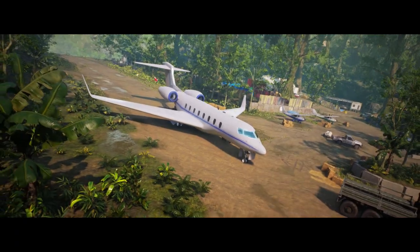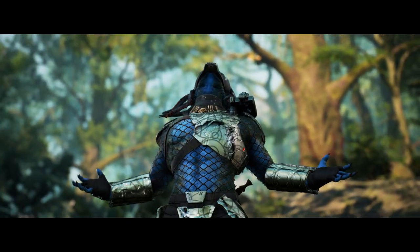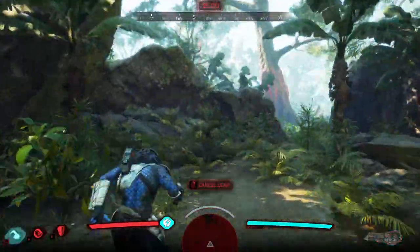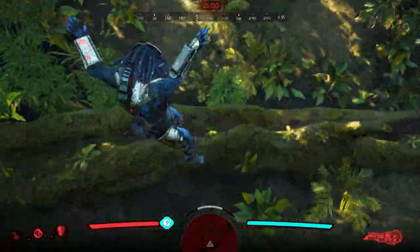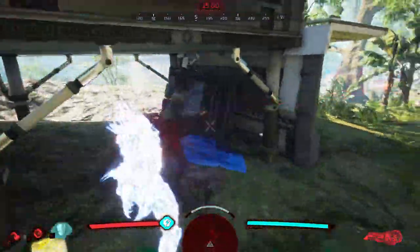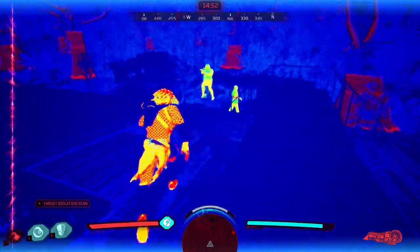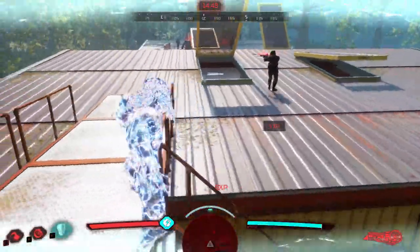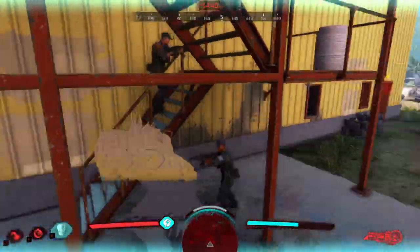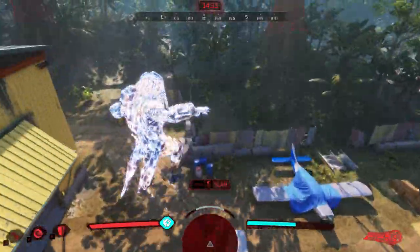This is the Airstrip map — I really like this one. The one I really don't like is the one with the underground caves. I'm not too fond of the giant map with the waterfall either. You'd think by now I'd memorized all the map names since I reached level 150, but I just don't pay attention. I do like this one and the one with the Mayan temples.